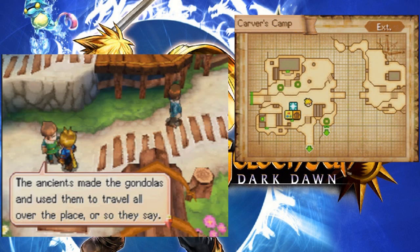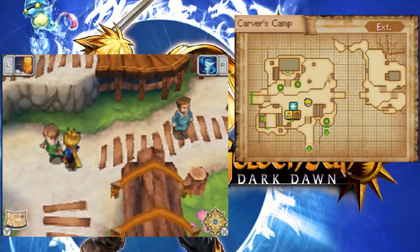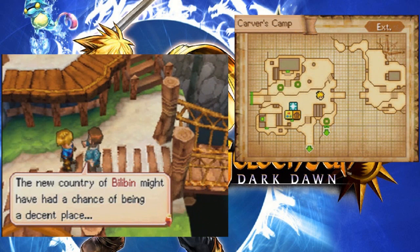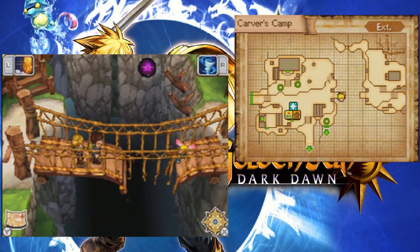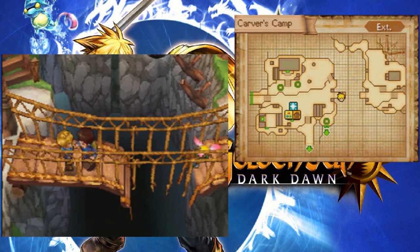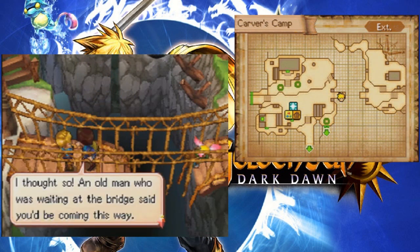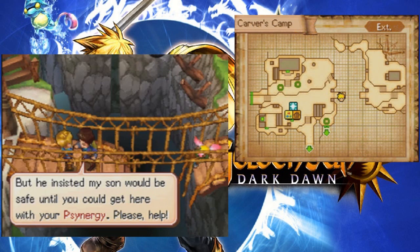Oh, you must be talking about that vortex. Hide while you still can — that synergy vortex could suck us all up! I opened your door. The ancients made the gondolas, and used them to travel all over the place. But we have no idea how to repair any that get broken. The new country of Bilobin might have had a chance of being a decent place, if those horrible McCoy people weren't governing it. I heard that a wind adept was coming this way with her friends. An old man who was waiting at the bridge said you'd be coming this way — he was terribly sorry that he could do nothing to help. But he insisted my son would be safe until you got here with your synergy. Wait, what? He insisted my son would be safe until you could get here with your synergy — which means once I get here, your child is not gonna be safe anymore? I feel like that was worded wrong.